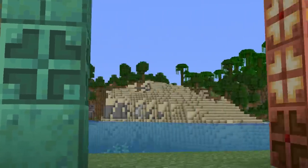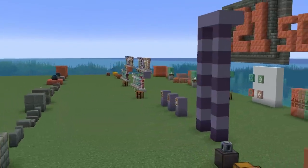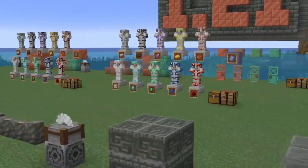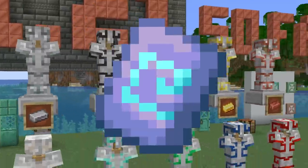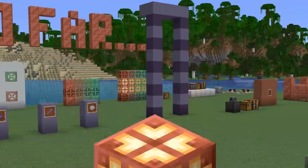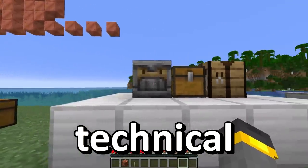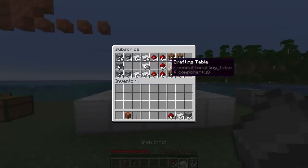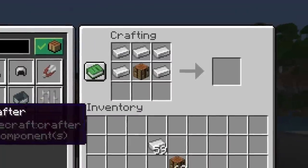The copper block, just like so many of the other 1.21 features, is pretty advanced — there's a lot to it. For a more in-depth video, check out my Everything Series playlist. Depending on the time you're watching this, there might be a full in-depth breakdown on the updated armor trims, the copper bulb, or the crafter. The crafter is maybe the most technical block in all of 1.21, and it's also the first block to use a crafting table in the recipe.